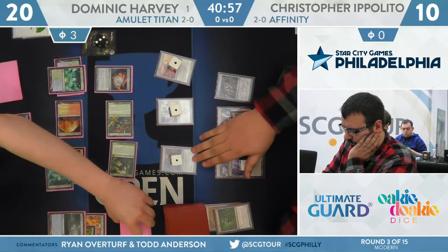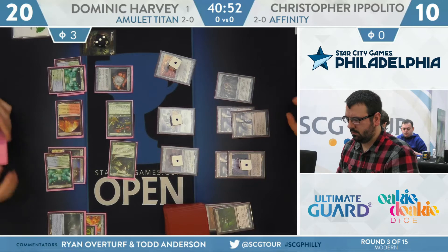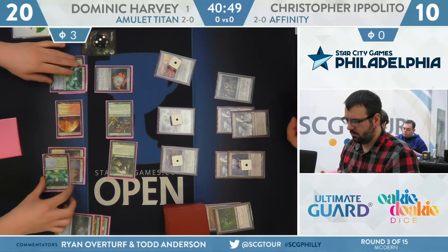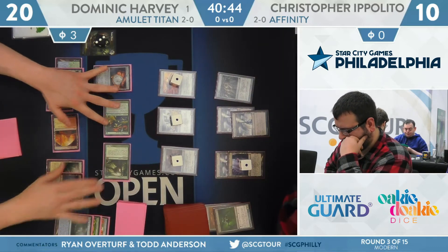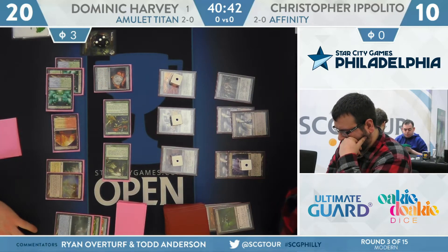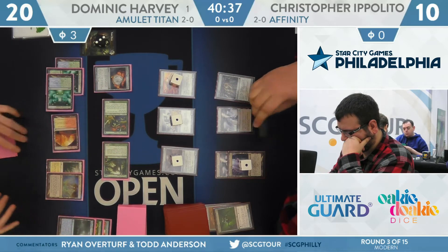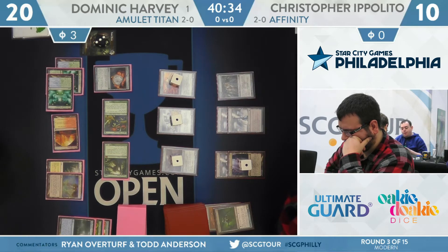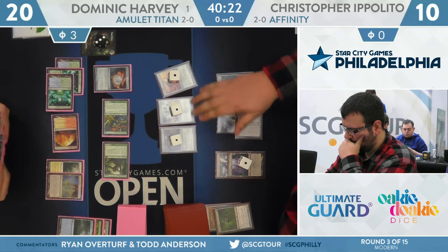The find was Pact of Negation. Because Harvey has maneuvered the deck in a slightly different way with these Path to Exiles, he is only on one copy of Engineered Explosives this weekend. You can check that out and the rest of the deck list using the Cardboard Live extension — live now on the side of your screen. Cardboard Live, a brand new extension here on the SCG Tour, has been such a boon to the broadcast, allowing viewers at home to see the deck lists and sideboards as the matches are playing out.